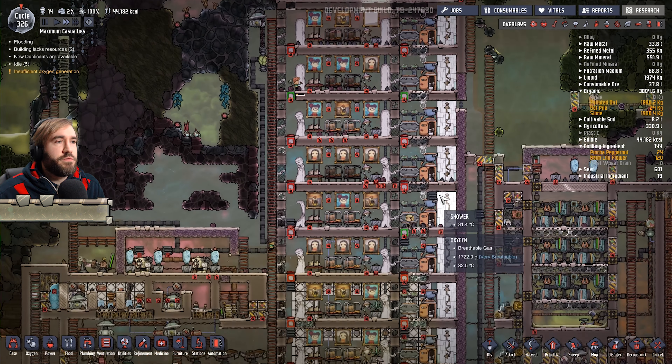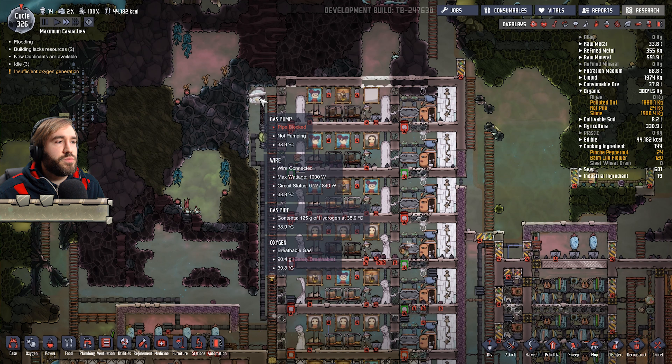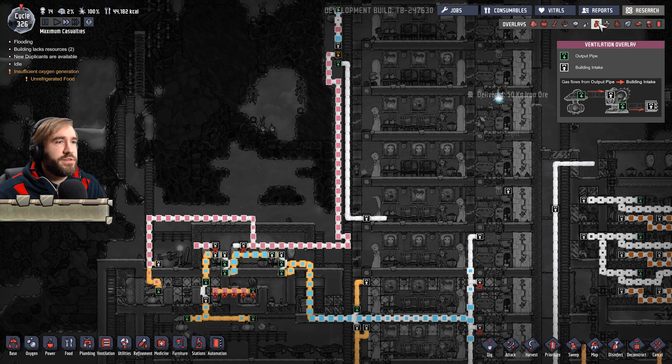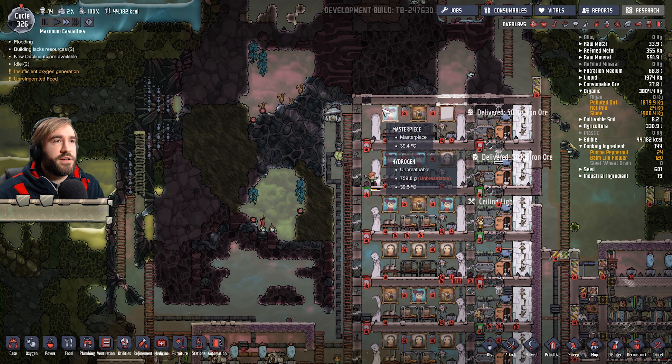Okay, that's most of the rooms set up in such a way that they should work. Pipe blocked. Why? Because that's a lot of hydrogen. Yeah, okay, fair enough. That's fine.